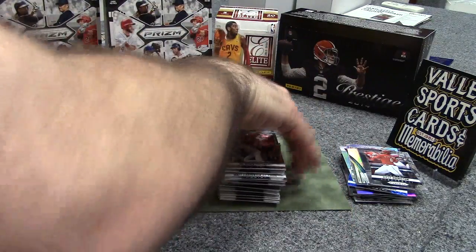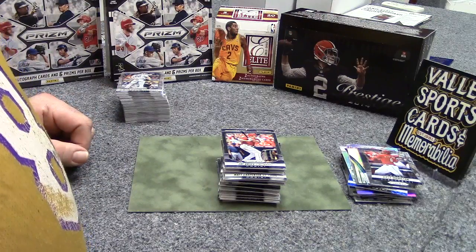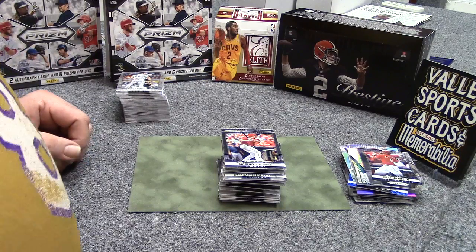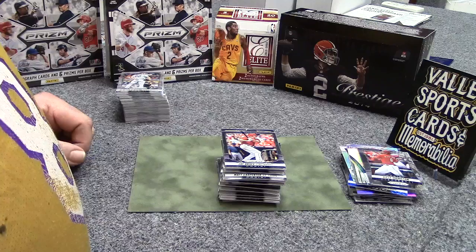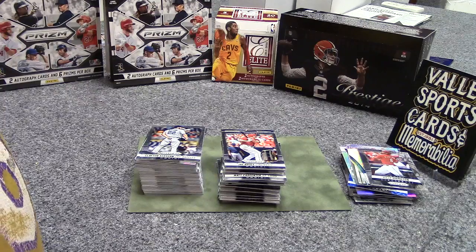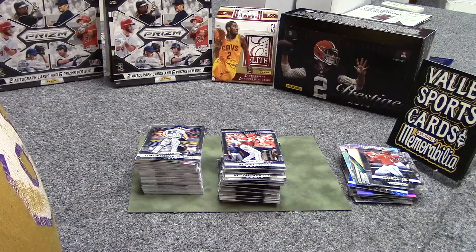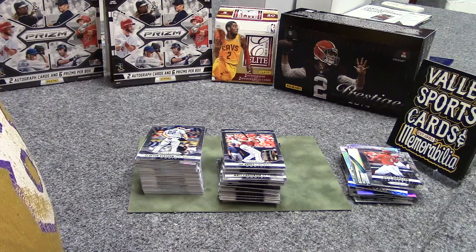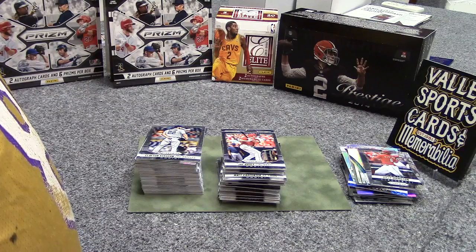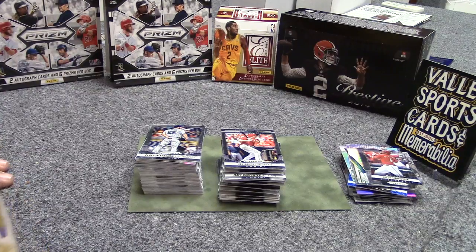Well, there you go - that was a fun box. We got a bunch of blue prisms and a bunch of purple prisms. Got four autographs. We got the Tanaka and the Abreu - that was good, a lot of fun. Thanks for watching. We will sort these and you can come pick them up anytime here in the shop. 19640 Ventura Boulevard. Check us out at Valley Sports Cards, Memorabilia and Picture Framing on Facebook and ValleySportsCards.com. Thanks for watching - check out our next box breaks. Talk to you later, bye!